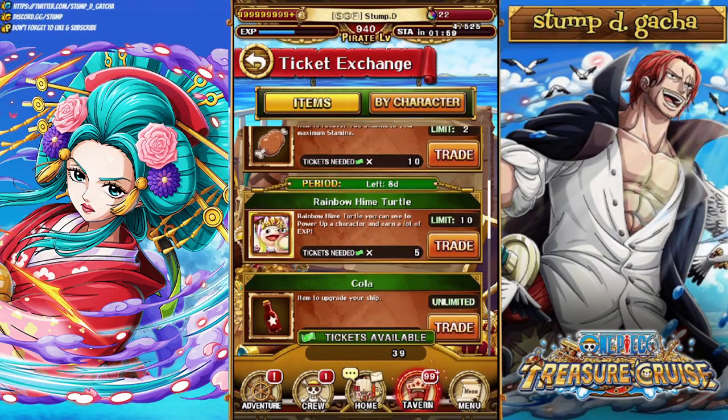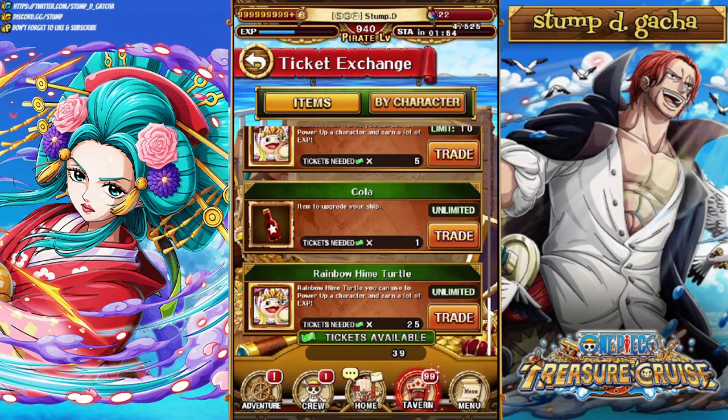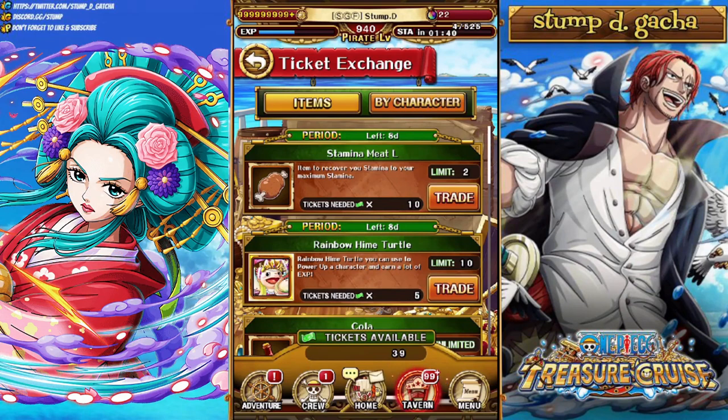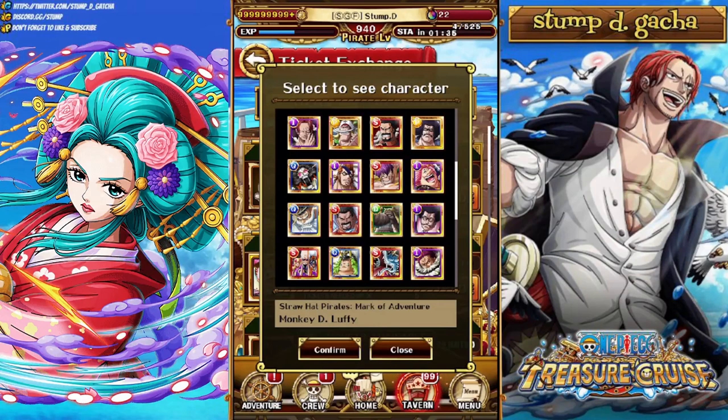On top of that, this is the only place where you can get Super Cola. If you head over to this shop, there's Cola in here — for one ticket you get one Cola, which is absolutely absurd. I would not recommend spending your green tickets on this at all. I would highly recommend using your tickets on the Turtles — that seems like a way smarter idea. Pick up the stamina mate, pick up the gems, and pick up the Super Cola. Or, if you're a newer player, heading over to this shop and picking up some of these particular characters with that.